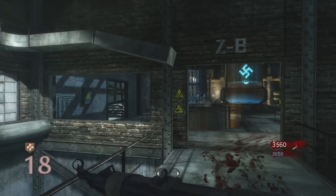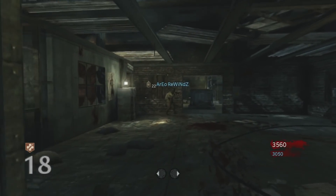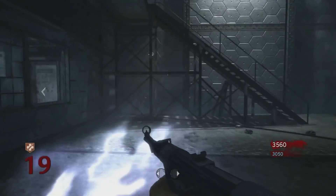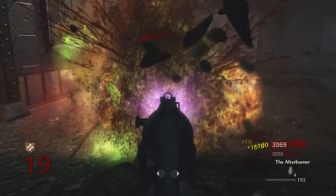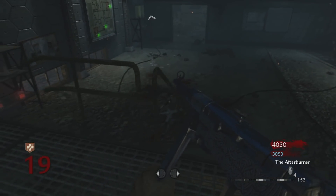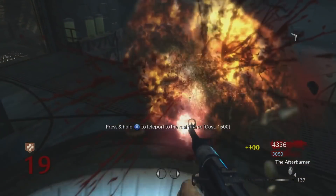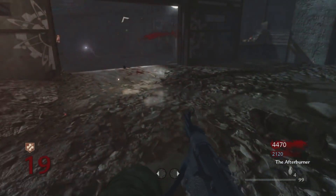Coming in at the number three spot for another classic weapon from Call of Duty Zombies is the MP40. Although I didn't play World at War religiously, the MP40 was a gun I got a lot from the box. It was extremely good and I remember using it most on Kino, which is why I think it deserves a classic weapon spot. It was in World at War and a lot of people used it. Kino is still considered one of the most highly played maps — if you ask somebody if they've ever played zombies, chances are they've played Kino.